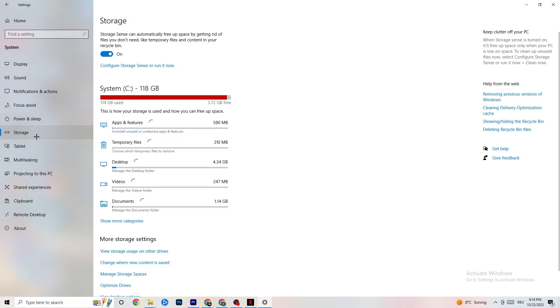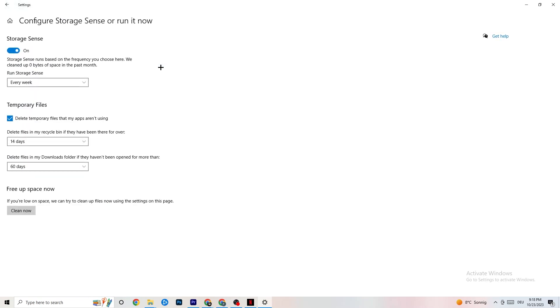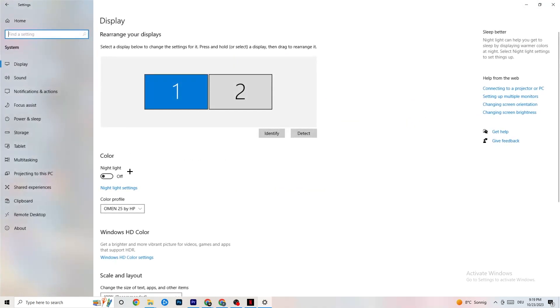Next, go to Storage. Click into Configure Storage Sense or Run It Now. You'll see an algorithm you can adjust — I recommend settings of every week, 14 days, and 60 days. Then click Clean Now, which will delete every temporary file on your PC that you don't need, getting rid of junk you don't need.